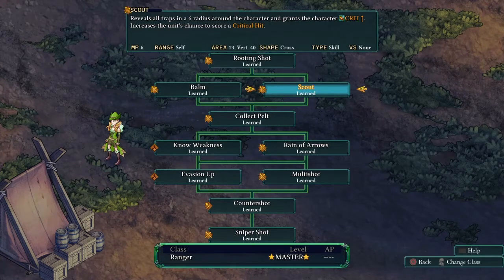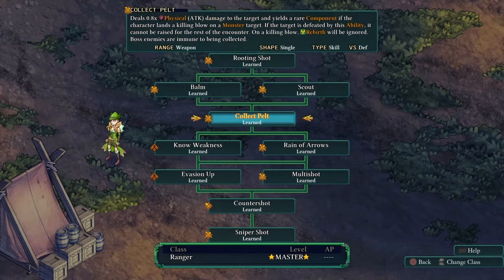Scout is an ability I definitely undervalued on my first playthrough. You can use it at any time and it always gives your character experience points. On top of that it increases your critical hit chance, which means more damage on crits. Most importantly it reveals traps — and in certain battles where traps are strewn across the map, this ability is just invaluable.